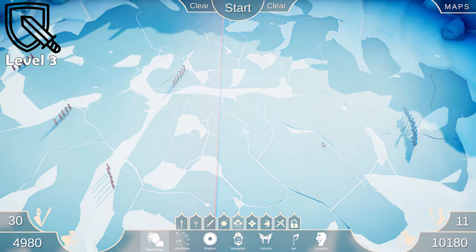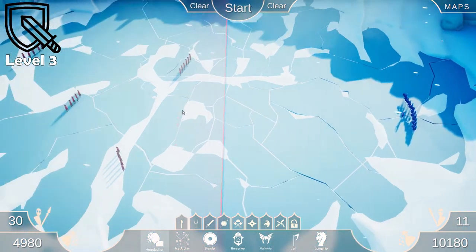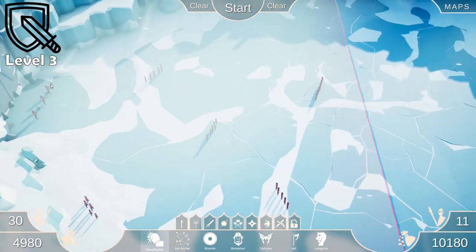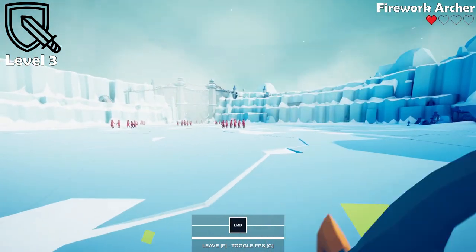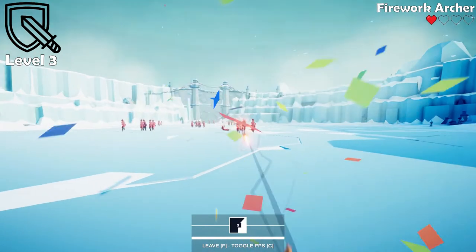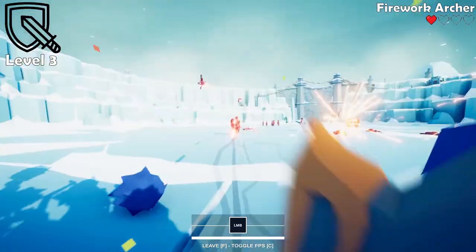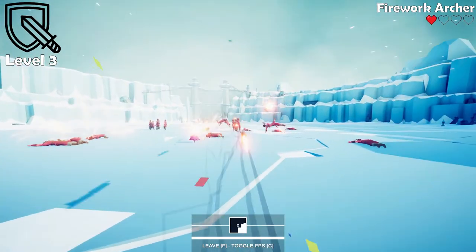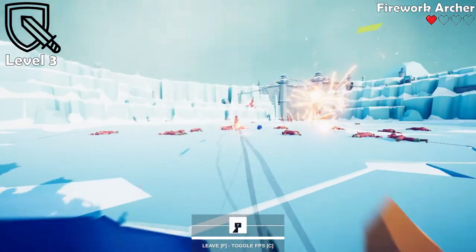All right, here we are in the Viking Sandbox. We want to find out if our Firework Archer with the 10 cheerleaders giving him a big boost to the fire rate can take out five groups of Headbutters and three Jarls. Let's give it a go. Here's our first group of Headbutters. We definitely want to take these Headbutters out because they can lunge pretty far, so we want to take them out before they even get to us. Oh my God, I took out a cheerleader. There we go, that's three groups of Headbutters. That's four.